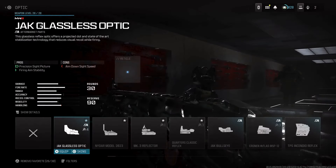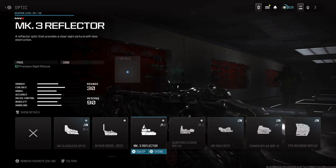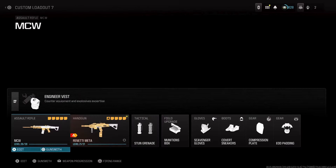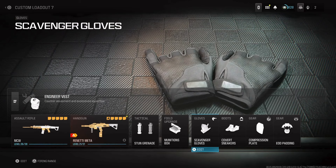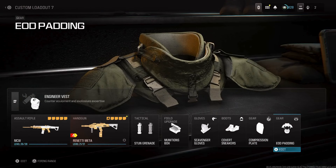And finally, for the CDL and ranked playlist, you have to use the MK3 Reflector or an optic. This is pretty much the best class setup you guys can use for ranked. For the perks in pubs, I use the Stunker Days, Engineer Vest, Scavenger Gloves to pick up ammo when I run low, Covert Sneakers so they can't hear me, Quick Fix, and EOD Padding so I don't die from lethals.